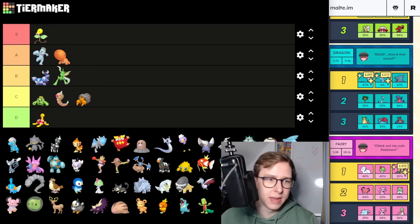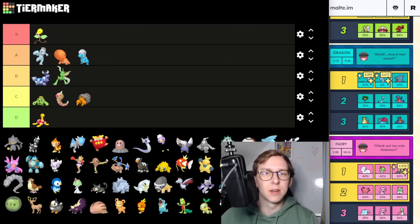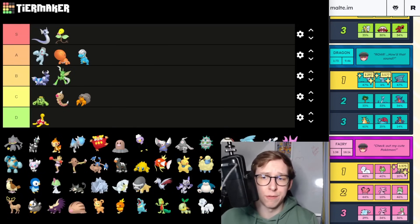Next we have Beldum — A tier just because of Raids. For Raids this Pokemon is great, but for PvP it's sadly pretty bad unless it gets a new charge move. Then we have Dratini, which is going to be an S tier Pokemon — one of the best Pokemon you can currently hunt for, and it can also be shiny which is cool.